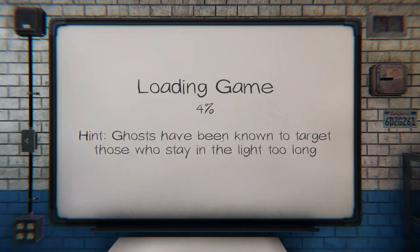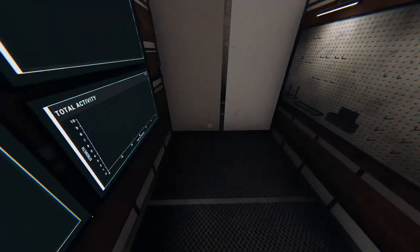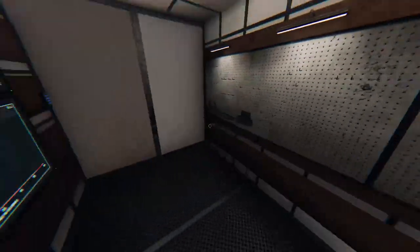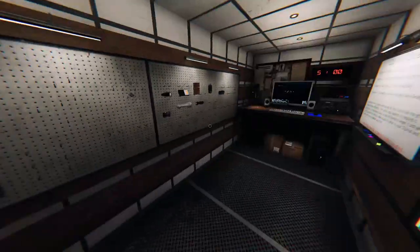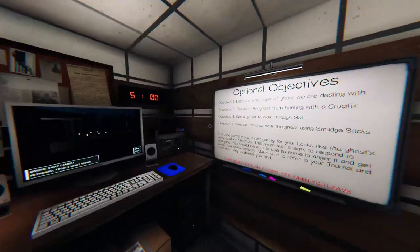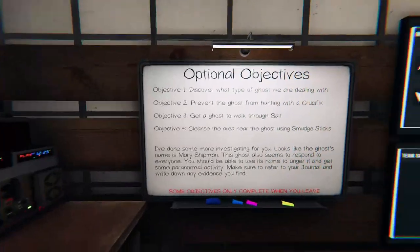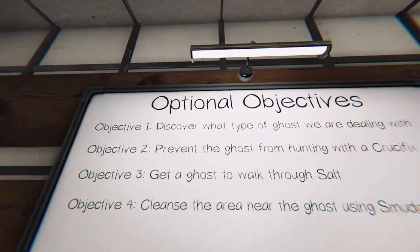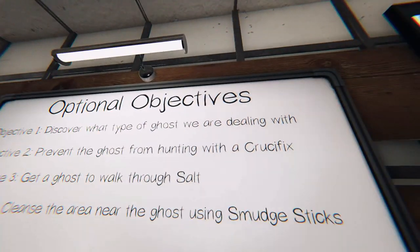I guess we start in this. I'm terrified of this game, guys, honestly. It's very scary, but we're going to go ahead and do it. Now, this just recently had an update, so there used to be a table here when you just started, but I guess it had an update. Objective one — well, you don't have to read objective one, that's always the same. If you guys don't know, we have to discover what type of ghost we are dealing with.